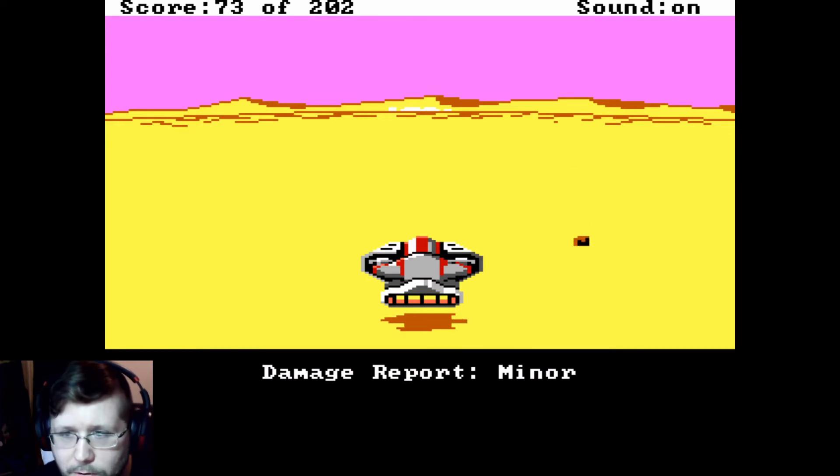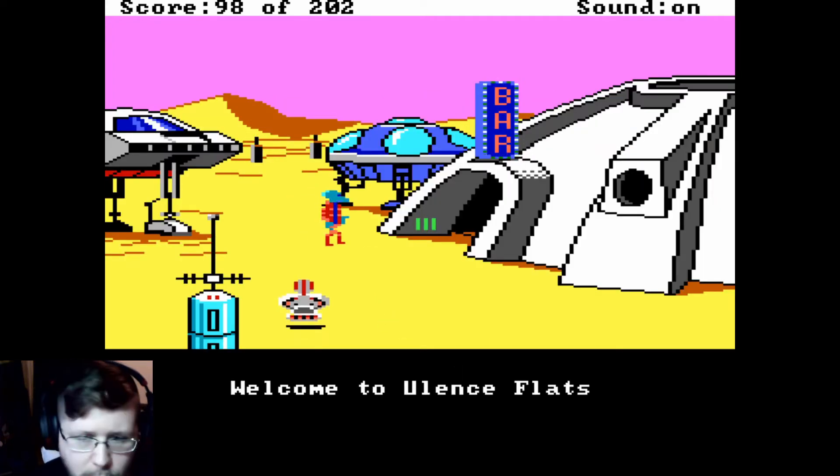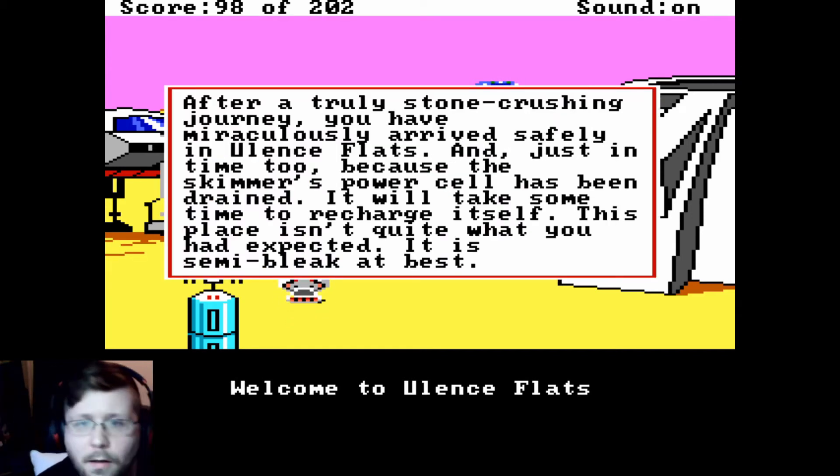Well, so much for making it there with no damage. Yay, we made it there at least! After a truly stone-crushing journey, you have miraculously arrived safely at Ulence Flats, just in time too, because the skimmer's power cell has been drained — it will take some time to recharge itself.